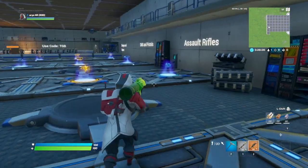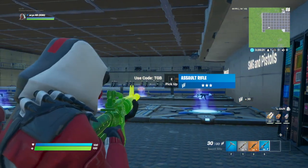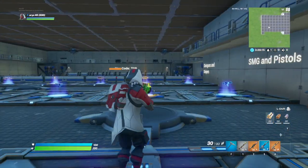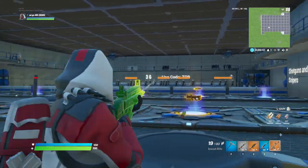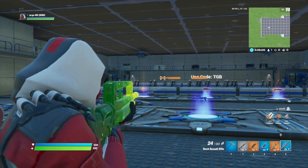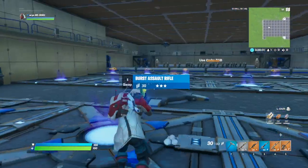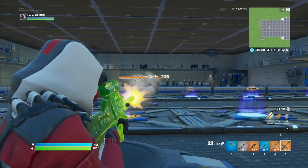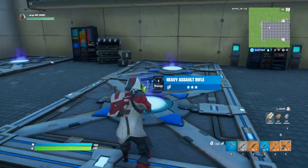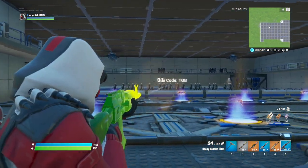I'm absolutely loving this wrap so far. Let's move on to the assault rifles. This is the standard full auto AR — ADS right here, firing and then reloading, pretty nice. We got the SCAR — it's so clean. We have the standard burst AR, absolutely loving this. And we have the legendary burst AR — most people know this as the AUG, looks clean, loving it. We don't have the legendary heavy assault rifle but we do have the standard version, might as well just test it on that.